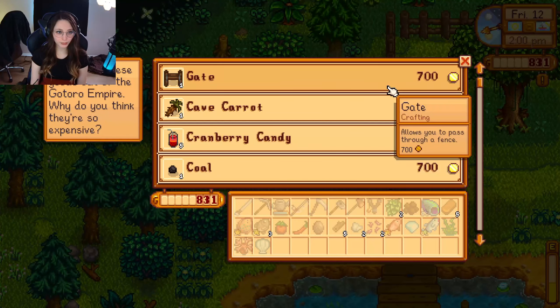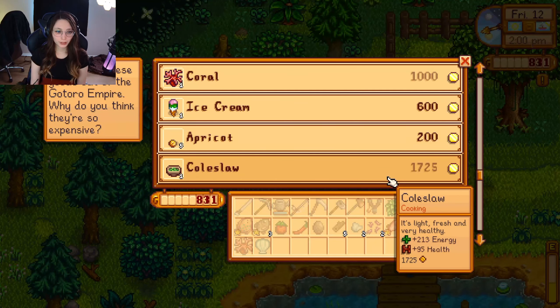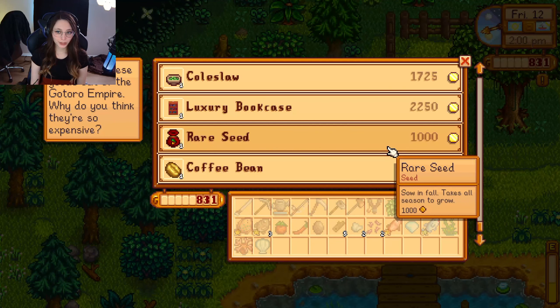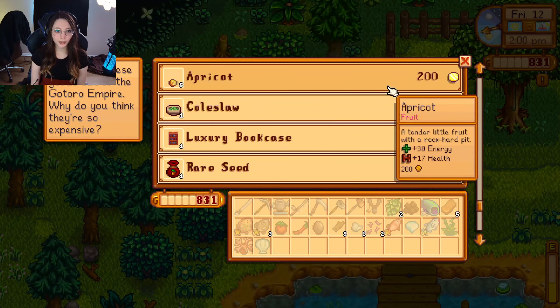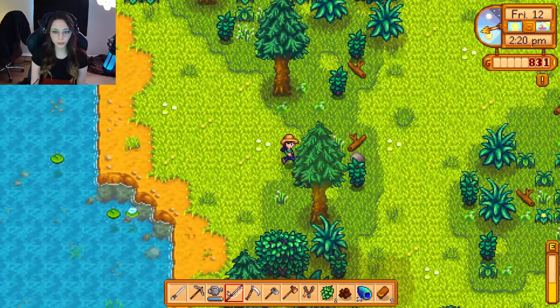Okay — carrot, cranberry, candy, coal. I really don't got much. She's got the mercy but we can't afford it, and same with the coffee bean. Dang it. Time to go to the river and try to catch a Dorado. We have until seven — come on, Dorado friend.